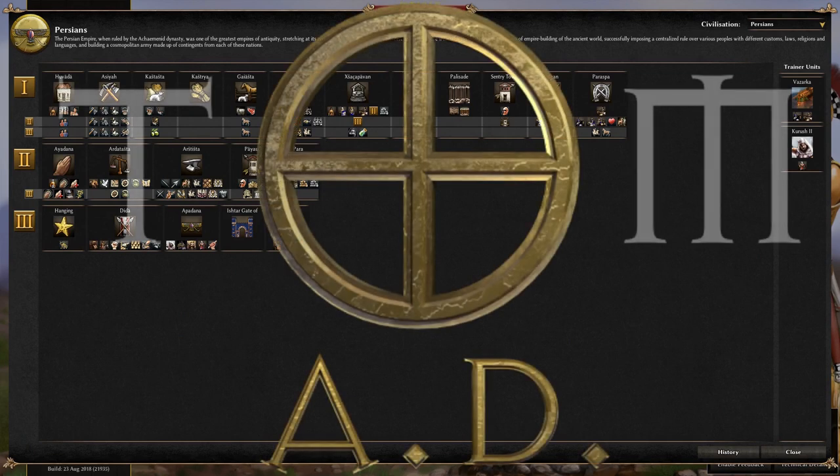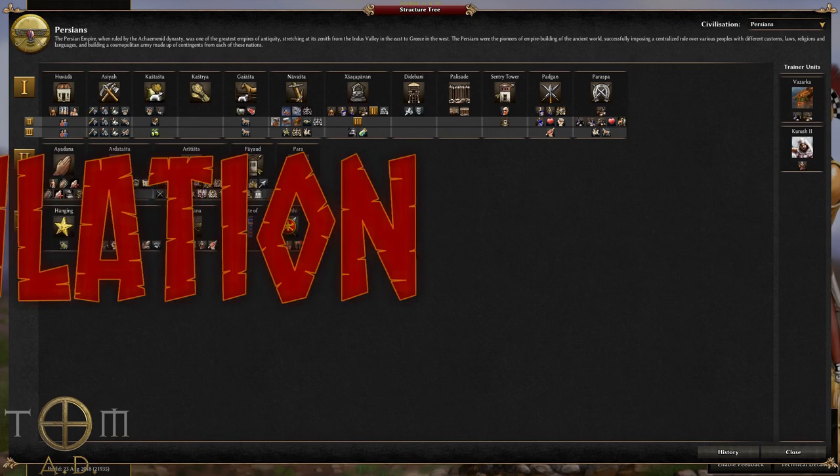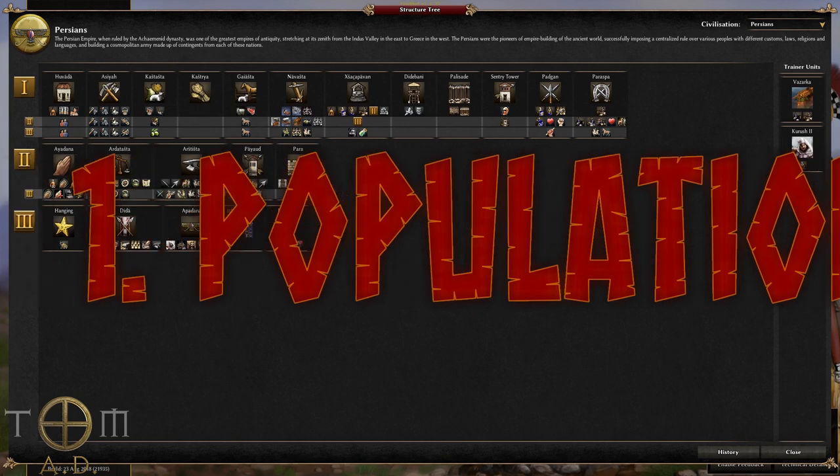Let's begin with a quick overview of the most poignant attributes of the faction. The first thing to mention is that, like the Mauryans, they get a population bonus of 10%. They also have more buildings, structures, and even a hero that can train soldiers, as well as having a number of unique upgrades that reduce training time. Their strength lies mostly in their numbers — get ready to spam them out.